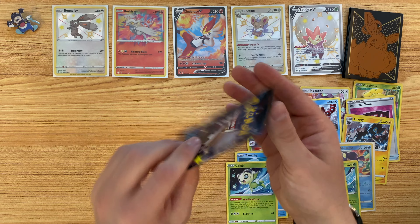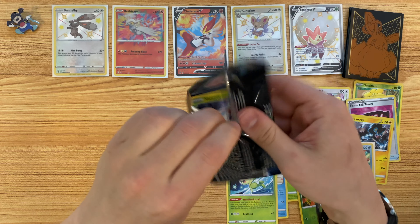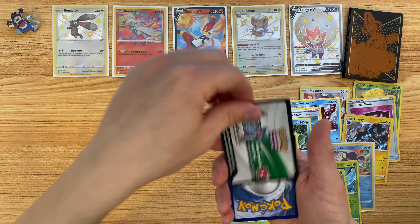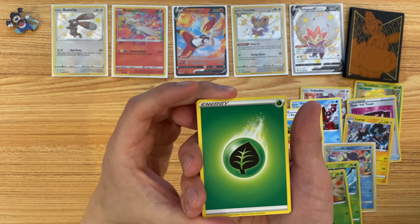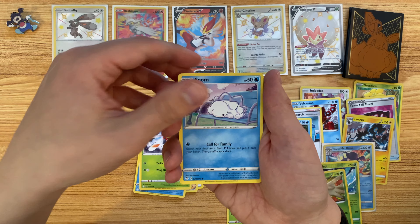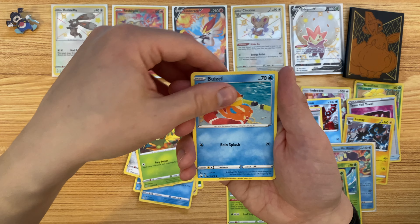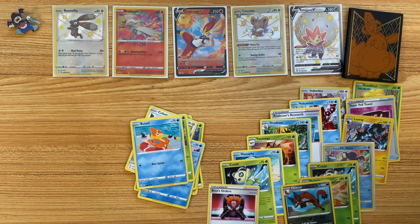Unless this last pack can do it for us. Starting with the Leaf Energy, Thwacky, Gym Trainer, Floatzel, Yanma, Snome, Cuffant, Grookey, Butzel, Reverse Hollow Thievul, and no luck — Avasa's Orders. I think that's what we ended things on with the last opening as well.